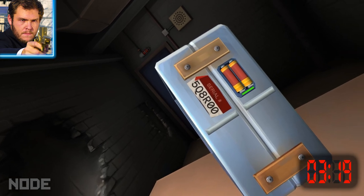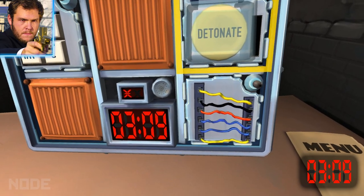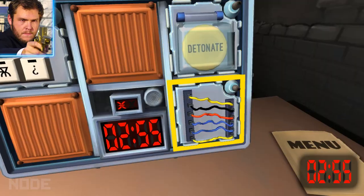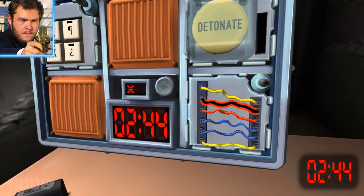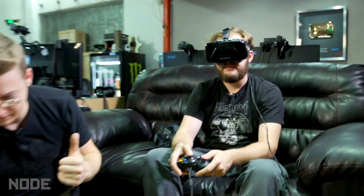The serial is 5Q8R00. What color wires are there? From top to bottom: yellow, black, red, blue, blue, yellow. So there's six wires? Yep. Is there a red? Yes, there's a red and it's in the third position from the top. I think we need to cut the fourth wire — it's blue. Cut it. Snip it. The light turned green. Cool, that means we got one down.